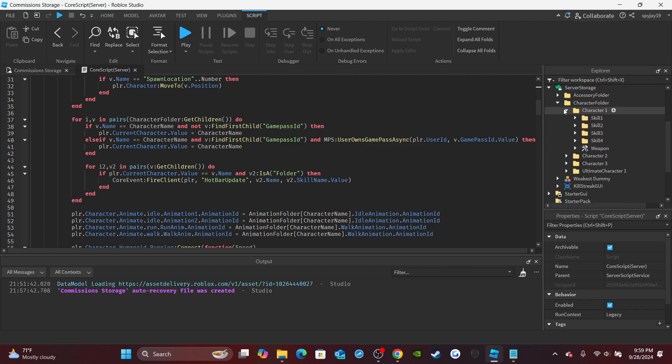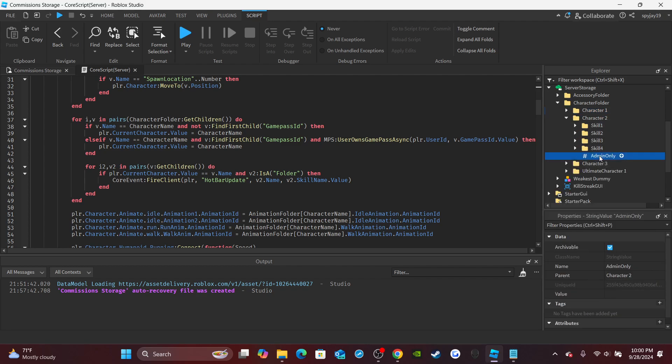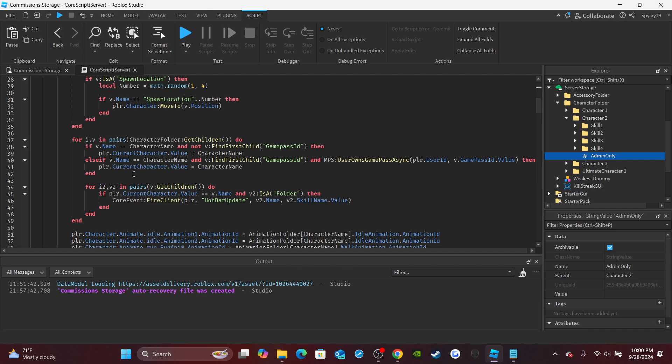So we're gonna go to the character folder in server storage. You guys see how in character two there's this string value — its name is admin only, but the value isn't set to anything. So if you want an admin character, you would open up your character folder, find the character you want to make admin or owner only, click the plus icon, type in a string value, insert that, and rename it to admin only. That's what would let the script know this is an admin only character, so only people whose names are inside of that table will be able to use that character.